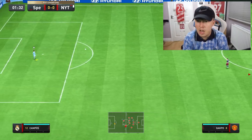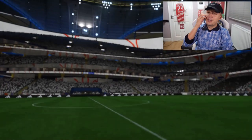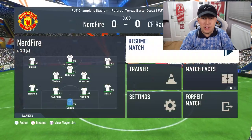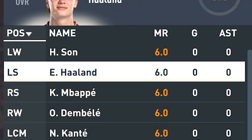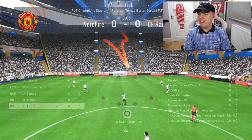First opponent's team accidentally skipped — I'm an idiot. The next proper opponent fields a strong side: Mbappé, Haaland, Son, Dembélé, Kanté, De Bruyne, Cancelo, Kim, Pembé, Gómez, and Walcott. This is definitely going to be a challenge with our team.